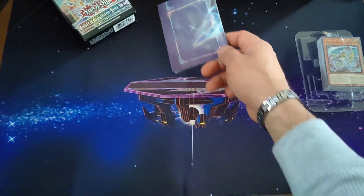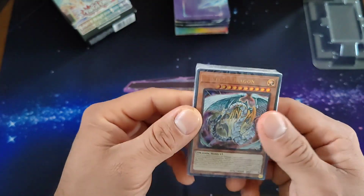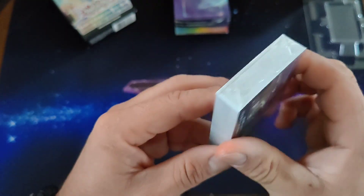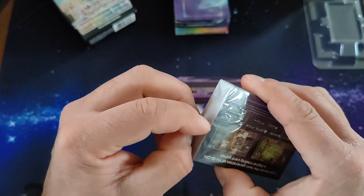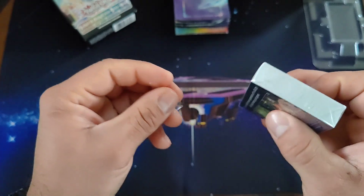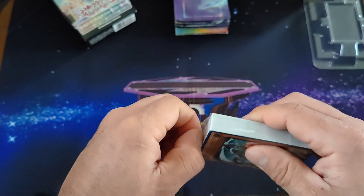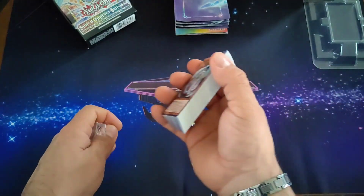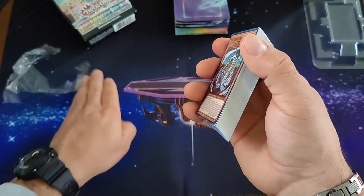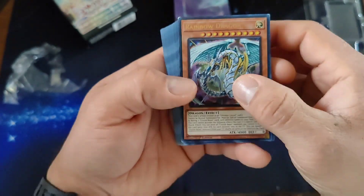I'll probably use the play mat for decorations once I get the shop, hopefully. Then we got the deck with the Rainbow Dragon right in front — good memories. I'm planning on getting back to play the game, so maybe this is an option. I heard Crystal Beasts is a good option to play. We'll see if I can get used to this new format and new stuff going on in the game.